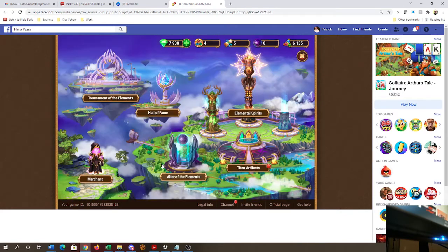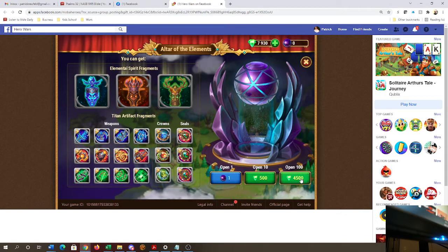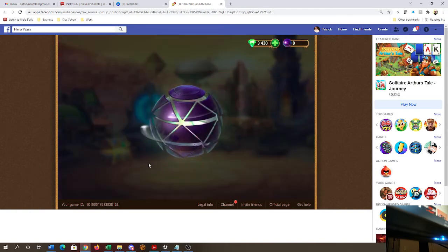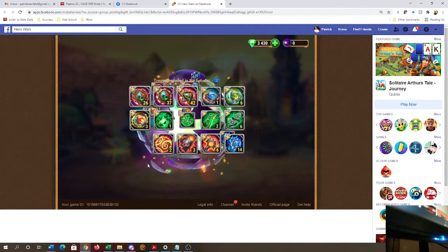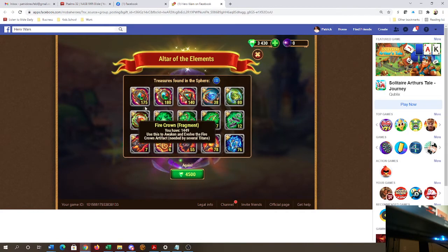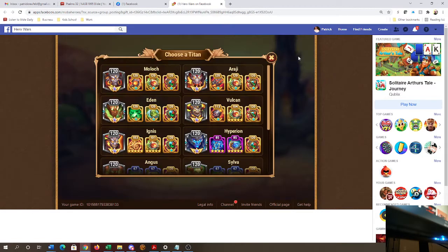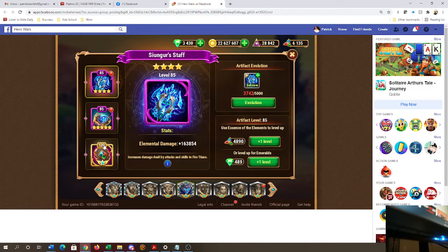So now I want to do 1 click here. Please give me 1 click. Nope. A little over 100 each. That's nice. So now Hyperion is already done on bottom artifact.